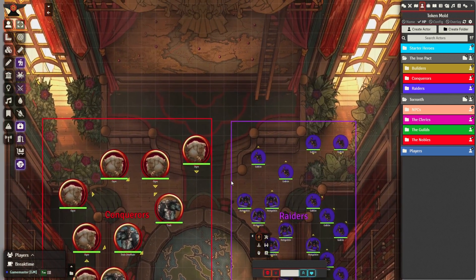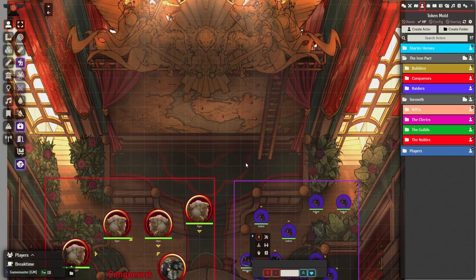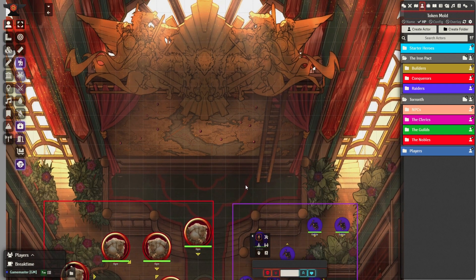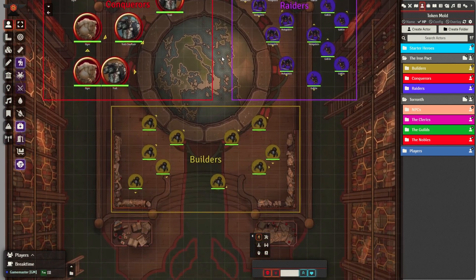Let's begin by worldbuilding a faction that will support our villains and then explore how they will interact with our heroes. I created a step-by-step tutorial for creating interactive factions on my channel if you are interested in learning more.